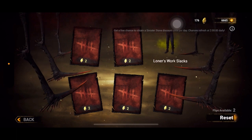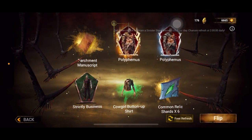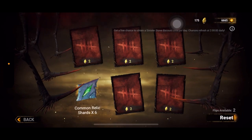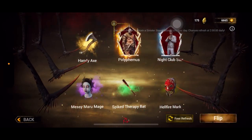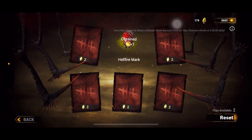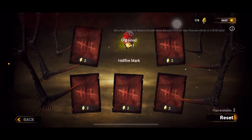What you could do is draw once to get the one-to-one ratio, then press reset. I'll demonstrate — after resetting, prices go back to one sinister stone. Drawing again I get one entity coin for one sinister stone. The pattern is: draw once, reset, repeat — so you always spend one sinister stone and get one entity coin instead of spending seven and possibly getting fewer than seven.